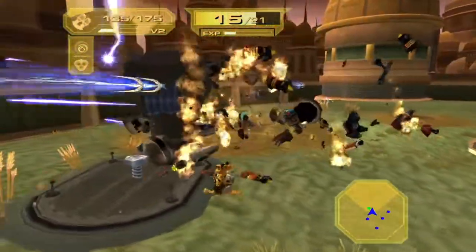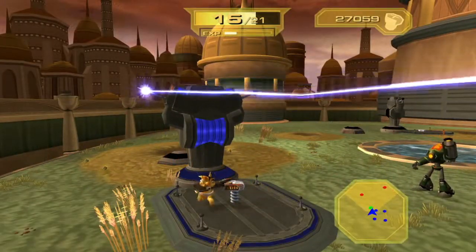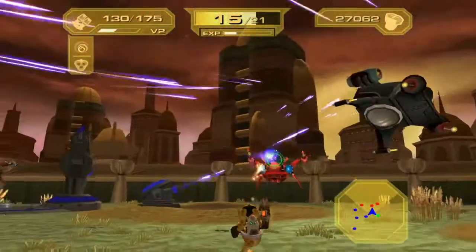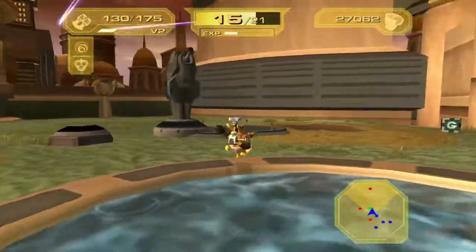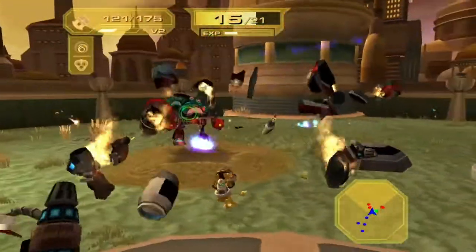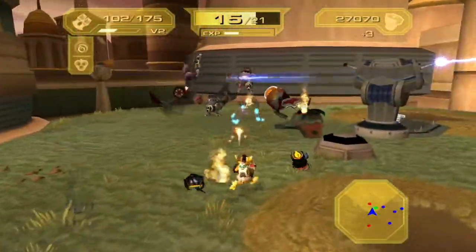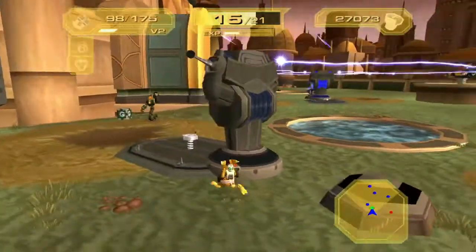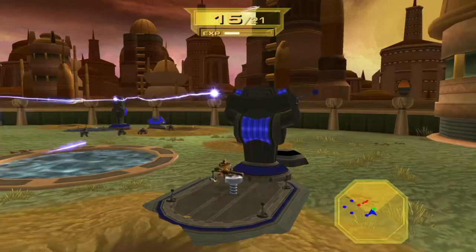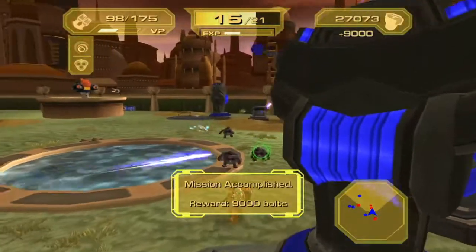Those guys just let a swarm attack me — your troops are totally useless. Also, where do these things come from? They weren't on the ground when we got here — we just installed an entire defense grid after our turret blew up. We should be able to get this fairly easily as long as these little guys don't nuke us. Nine thousand bolts!